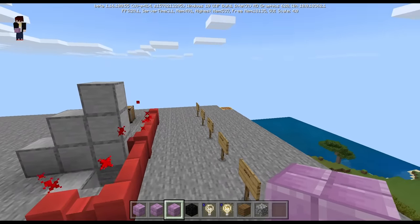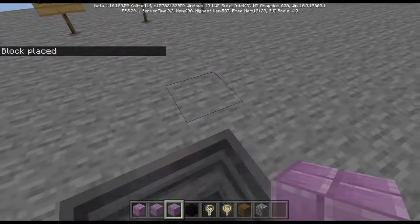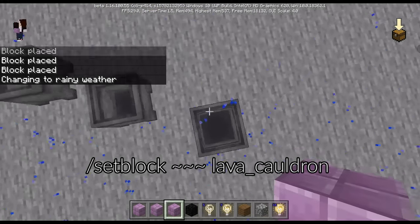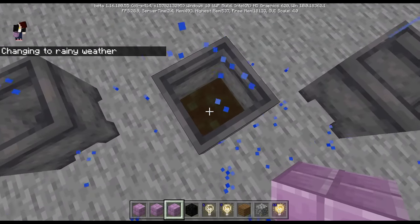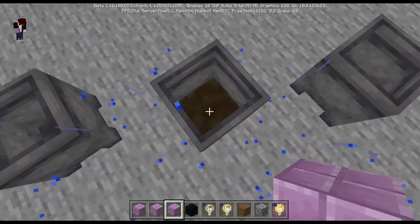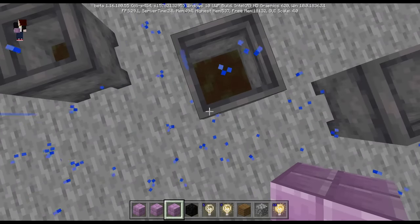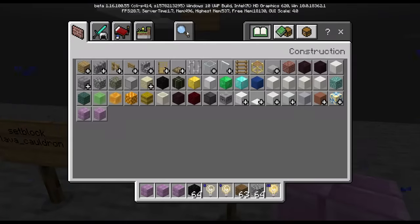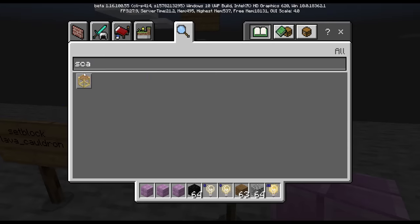The next one is the lava cauldron — different from the previous one. Normally a cauldron fills with water when it rains, but this one fills with lava. Rain lands in the cauldron and the water magically turns into lava.